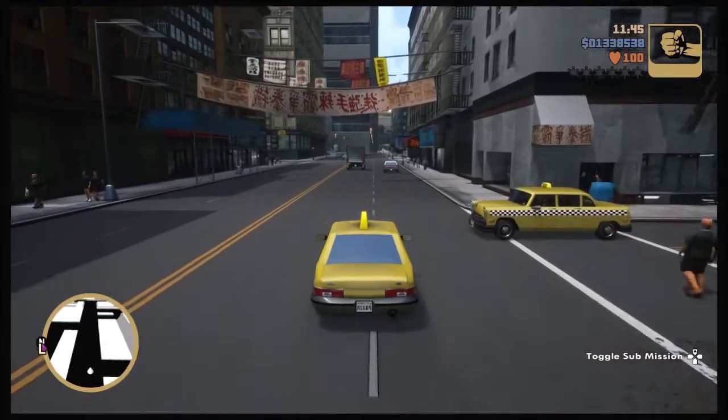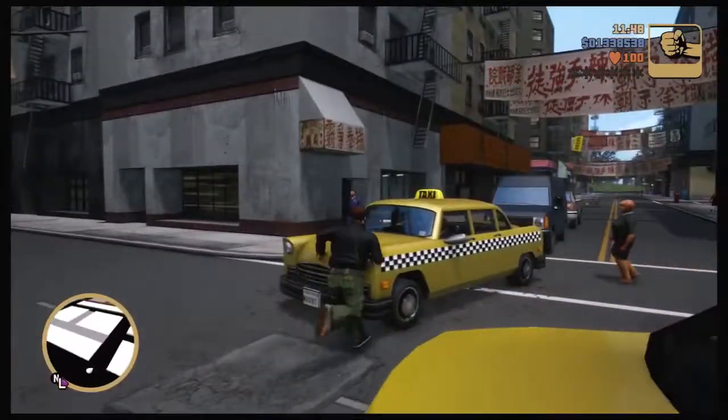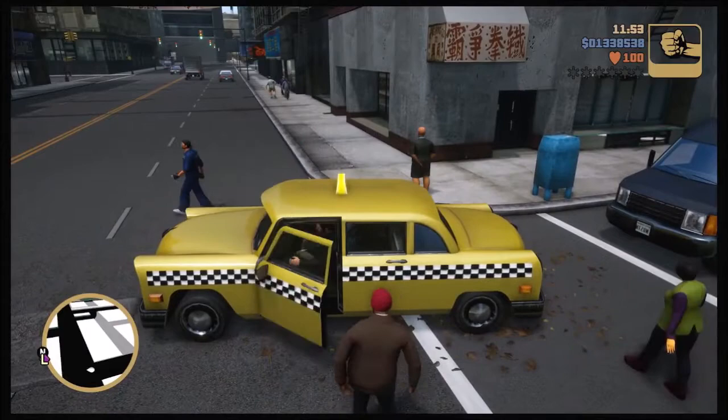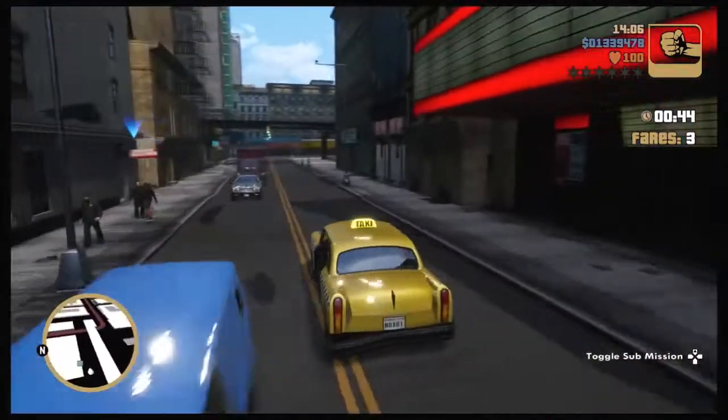The first thing you're going to want to do is get a taxi — any version of the taxi will do. Once you are in the taxi, press up on the D-pad to toggle the taxi missions on.